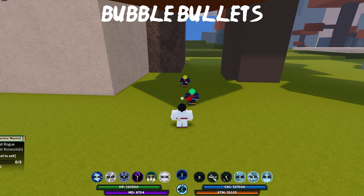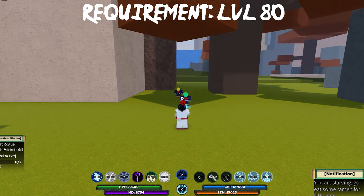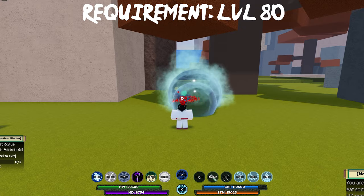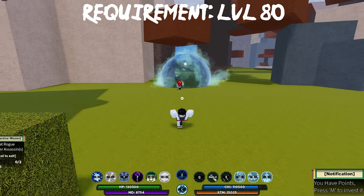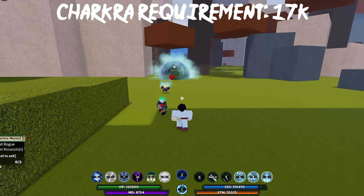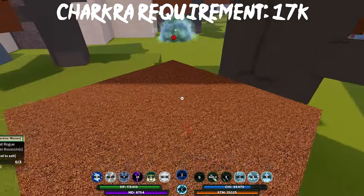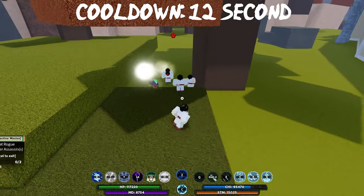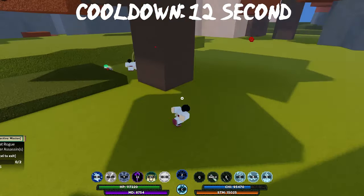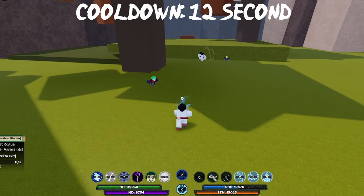Let's go to the first mode, which is called Bubble Bullets. Here's what it looks like — you can tell it shoots bubbles. It does a lot of damage to players. Basically, what it does is blow separate bubbles at players to hit them easily.